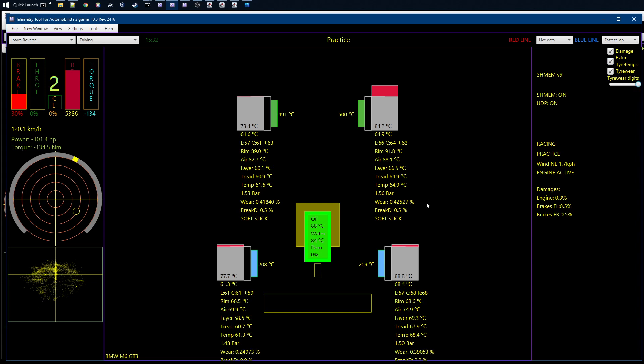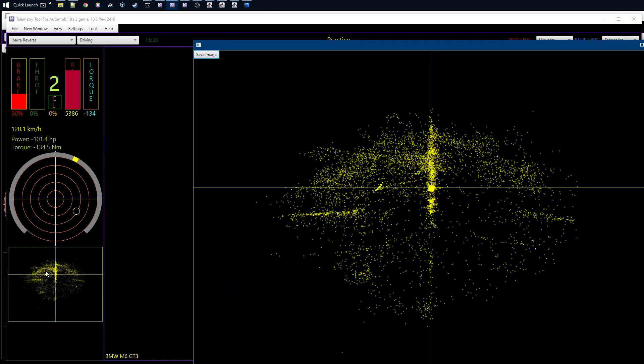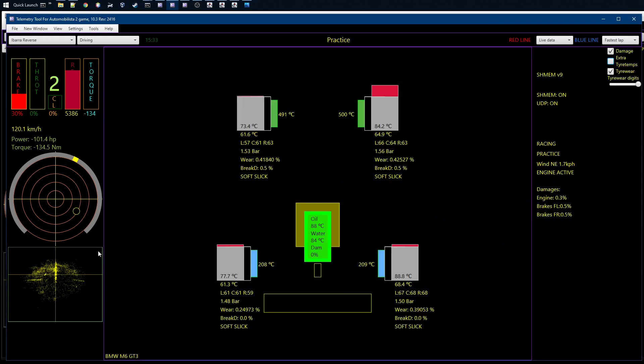With the shared memory you also get more fractions on the tire wear, and you can decide how many fractions are shown. This is quite useful in Automobilista — driving all the different cars and seeing how your driving affects the tire wear. When you get the five digits you can really see how your turn-in or acceleration affects the tire wear. That's quite handy when getting used to a new car or new track — seeing where you get more tire wear and adjusting your driving to keep tire wear under control.